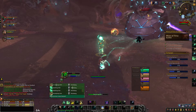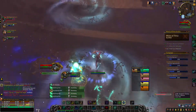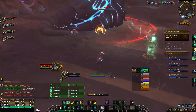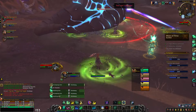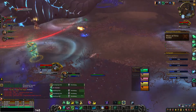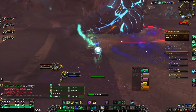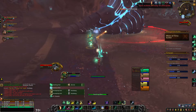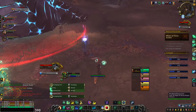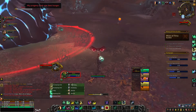Here we are on the final boss of this dungeon — big giant worm dude, or dudette, whichever. I cast my Soothing Mist and used my Enveloping Mist. This ended up being just like the other two boss fights, using pretty much just four buttons. There was no real emergency to hit any of my shields or other cooldowns — none of those 'oh no, everybody's gonna die, I need to hit this button' moments. This boss fight started, and before I even knew it, it was over.